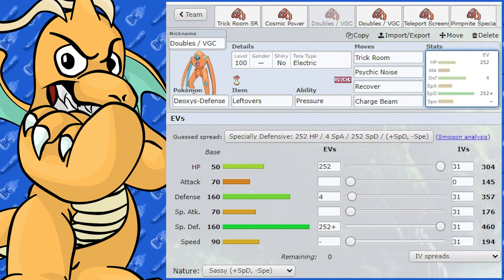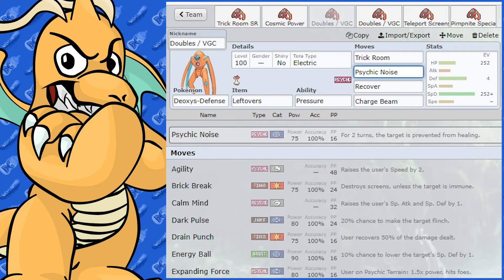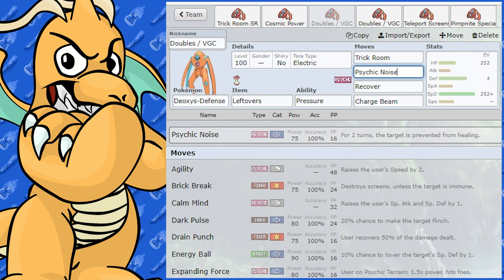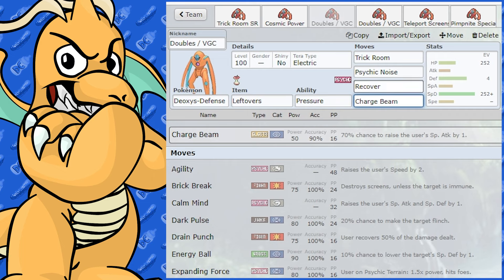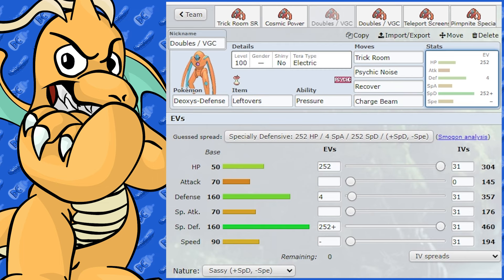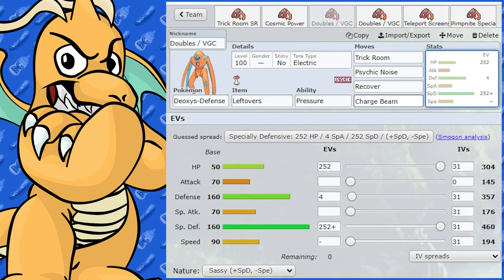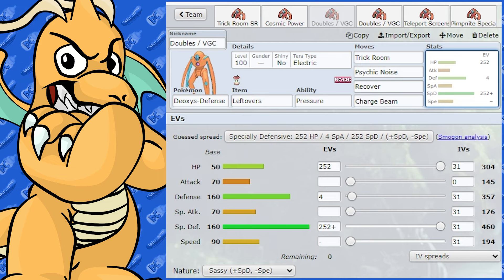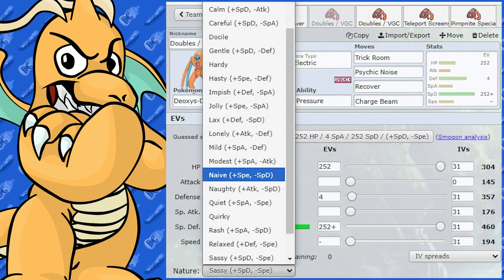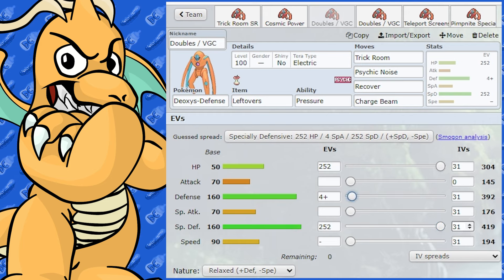Let's look at a VGC Trick Room doubles set. We've got Trick Room with Leftovers and Psychic Noise. Psychic Noise is quite good on Deoxys Defense because while it doesn't do a lot of damage, it prevents opponents from healing — which is funny because Deoxys Defense is quite a stalling Pokémon itself. We've also got Recover and Charge Beam. Tera Electric means it only has one weakness: Ground. You could have Water or Ice-type Pokémon to handle Ground types. Max HP and max Special Defense Sassy, or alternatively max HP and max Defense Relaxed with zero IVs in Speed.